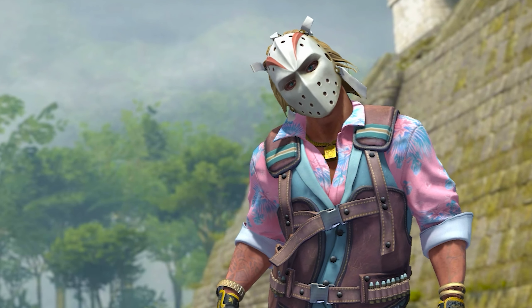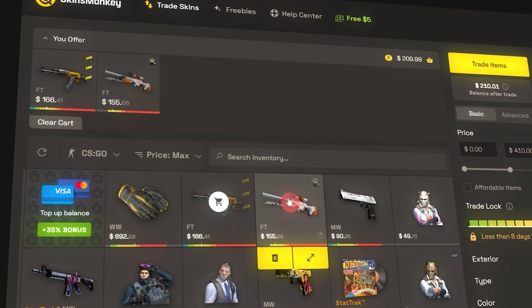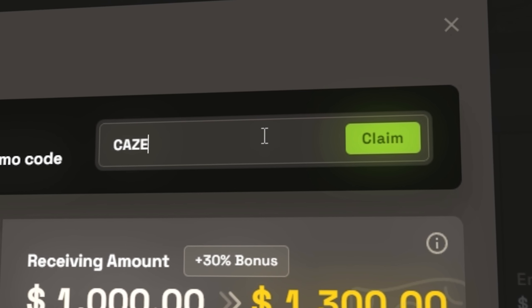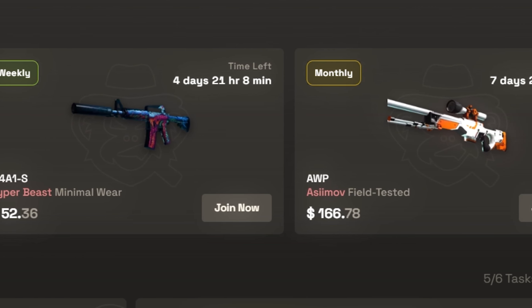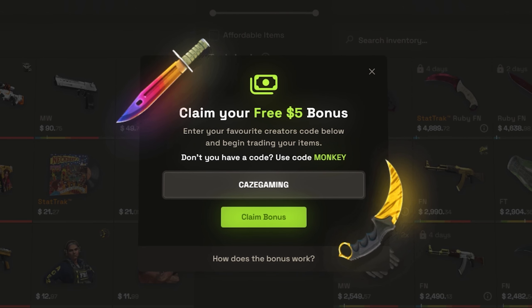Let me give a shout out to today's video sponsor, Skins Monkey. Skins Monkey is hands down one of the best bot trading sites you can use with CSGO skins. Say you want to upgrade some of your current skins — this would be the perfect site to do it with. You can also straight up buy skins too, and with their 35% deposit bonus plus my code, it gives anyone quite a nice balance to work with. There's even free giveaways and rewards for completing simple tasks on the site. Get $5 for free now with my link in the description below.